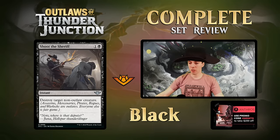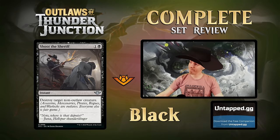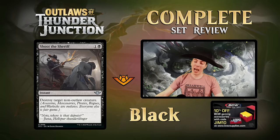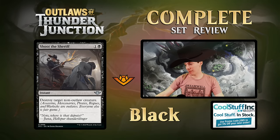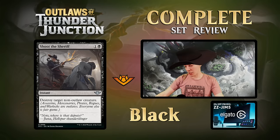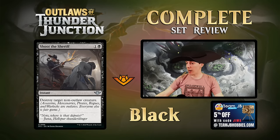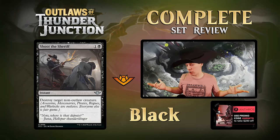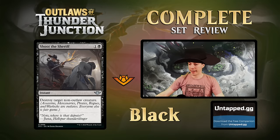I Shot the Sheriff - a Doom Blade variant, instant: destroy target non-outlaw creature. Before outlaws join standard this kills about 47 of the top 50 creatures in the format - better than Go for the Throat in that context. Now that outlaws are out there'll be more it can't kill, so we'll see how it compares. Likely to see a lot of play regardless. In older formats this might be the best Doom Blade in Pioneer. Fine in limited - similar to Go for the Throat in an artifact-heavy format.